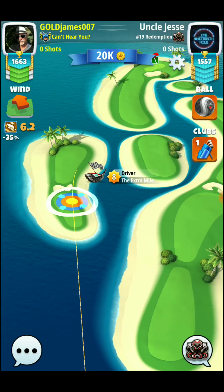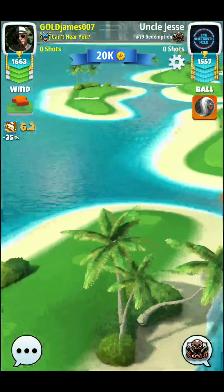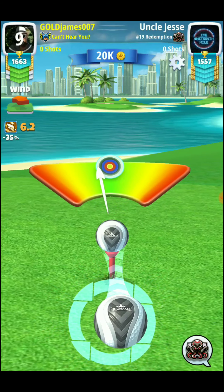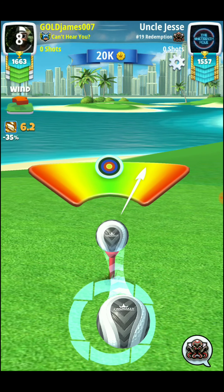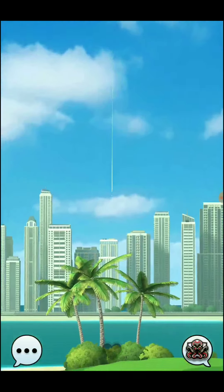My opponent's going with the Extra Mile 8 — definitely another usable club on this hole. But when you have a shot you can take with a 100% accuracy club like the Rock or the Quarterback, I really don't see any reason to be using a driver like the Extra Mile on this shot.